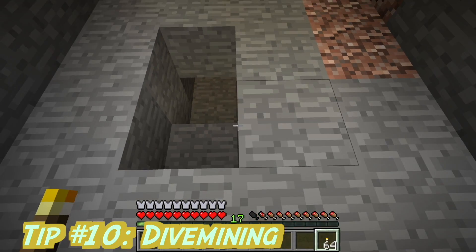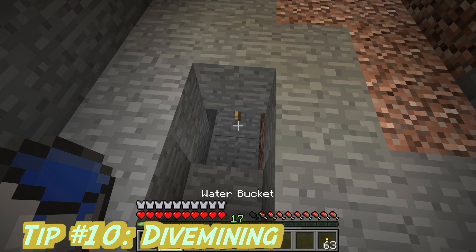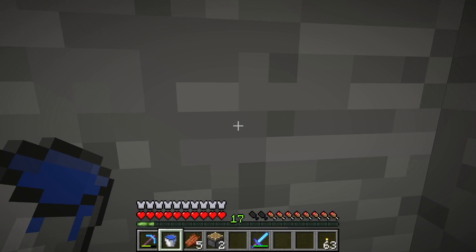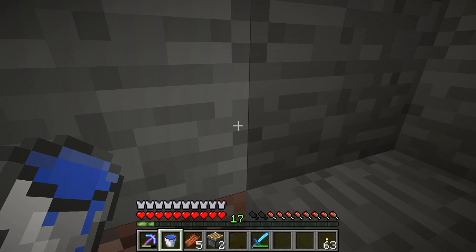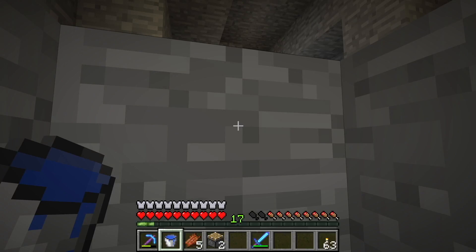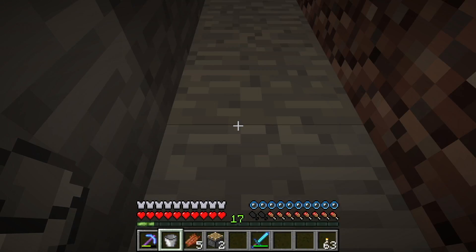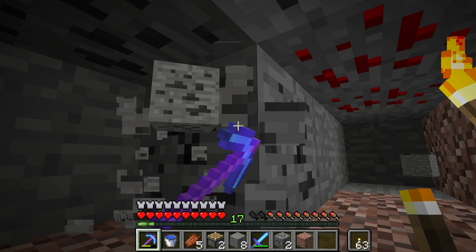Tip number 10. Dive mining is the fastest form of mining in the game. To dive mine, dig a small hole and make sure that there is a block at head level, and also make sure that there is a hole in front where you can see a torch. Release a water bucket at that head level stone, then double click the button that makes you go forward to get into swimming mode, and then off you go into the little hole where you can start searching for diamonds.